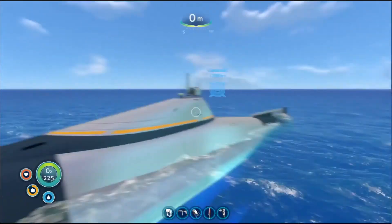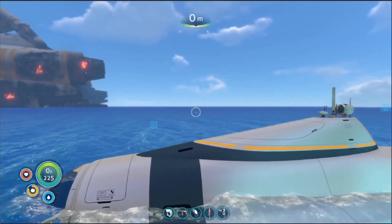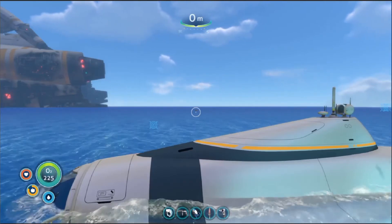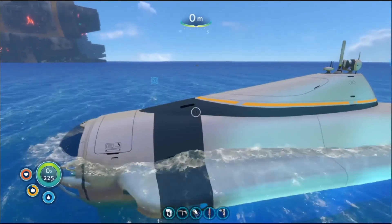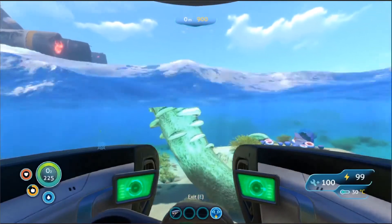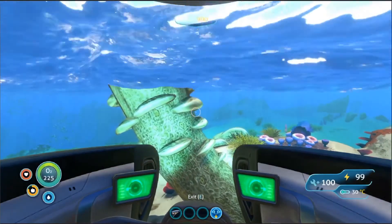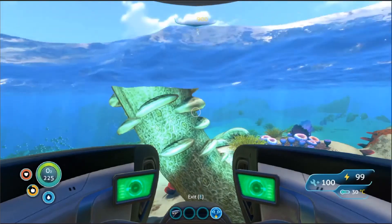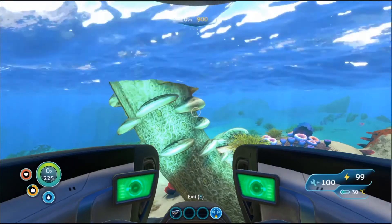Pretty much how you find the suit is you have to find that thing over there, because the guy in the video said that's the center of the map, and it's pretty much directly from that. You have to look for this tube sticking out of the water. I decided to go west because that's where I thought it was, but I remembered wrong.